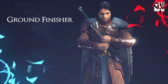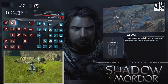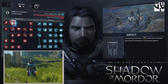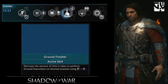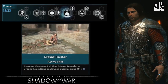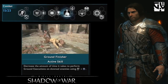Now coming to ground finishers. In Shadow of Mordor, ground finishers were under the skill Impact — all in one set. In Shadow of War, the ground finisher is kept as a separate base skill and is related to Perfect Counter, because when you do the perfect counter you knock the enemy down and then do the ground finisher.